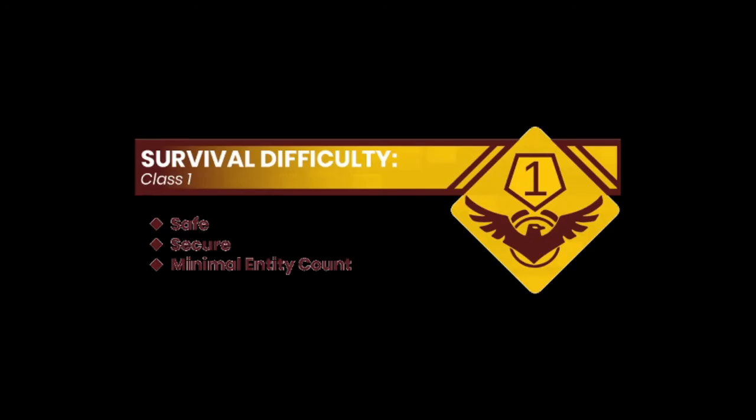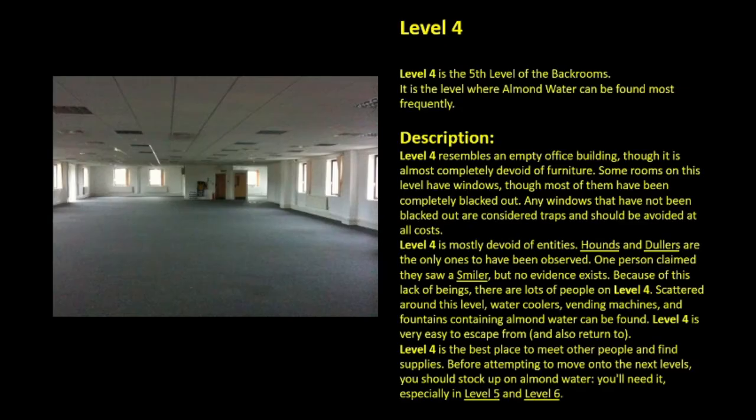Level 4 — Survival Difficulty Class 1. Safe. Secure. Minimal entity count. Level 4 is the 5th level of the backrooms. It is the level where almond water can be found most frequently.